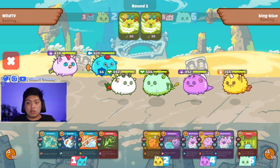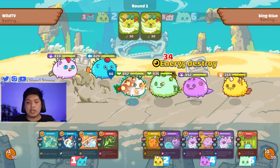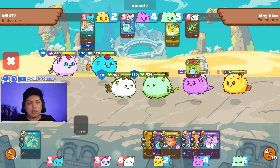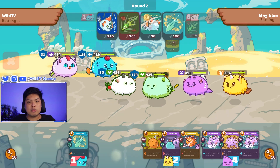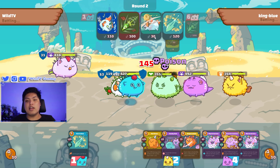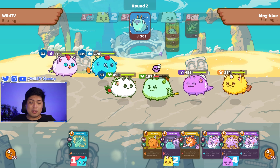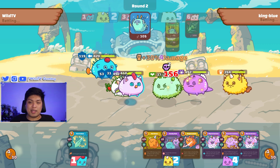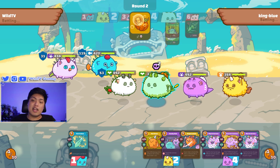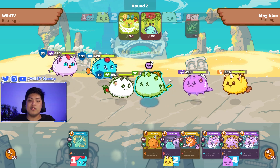For our first turn we use double serious to steal two of his energy — we successfully did it as he passes the turn, leaving him with one. He has three energy next turn. For our next attack we use risky fish, garish worm chain, and nemo to gain energy, plus oranda to put icing on top — we're trying to kill his plant right here. He uses October treat, serious, and disguise, stealing our last energy.